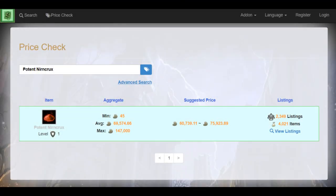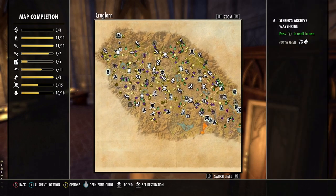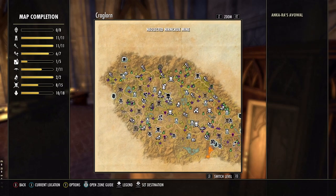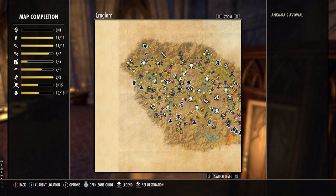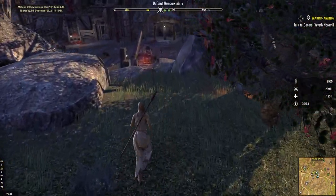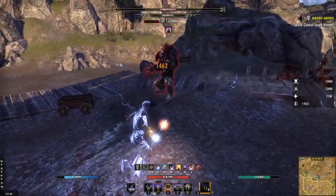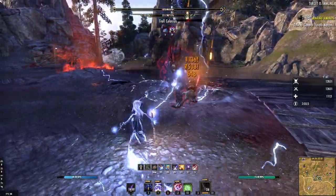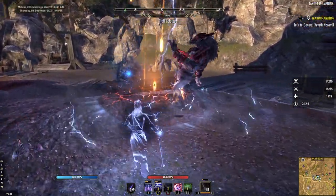Potent Nirncrux is used to make Nirnhoned weapons. As the Nirnhoned trait increases weapon damage by quite a lot, Nirncrux is pretty sought after. You can only find it in Craglorn. This area was originally designed as a veteran-only group area and it's still a challenging place — going in alone might be hazardous to your health. Still, Nirncrux is worth the risk. It drops rarely from resource nodes, heavy sacks, and from beasts that drop medium armor materials. Nix-oxen are known to drop Nirncrux. You can also find the material from five Nirncrux mines scattered around Craglorn. As one potent Nirncrux sells for about 70,000 gold, I would definitely go for that. Killing every beast that crosses your path increases profits, and gathering resources along the way ensures you don't come out empty-handed.